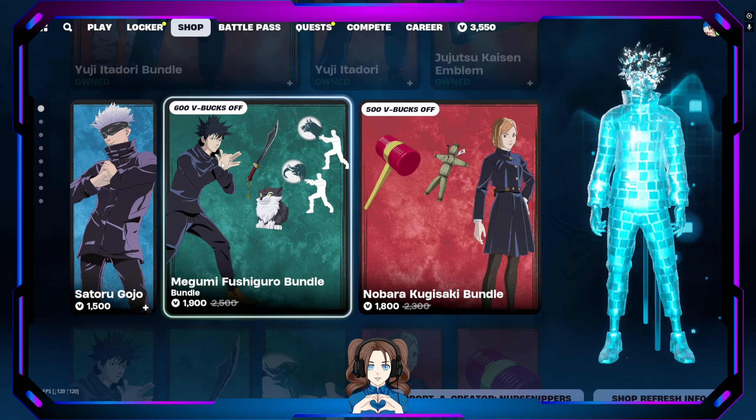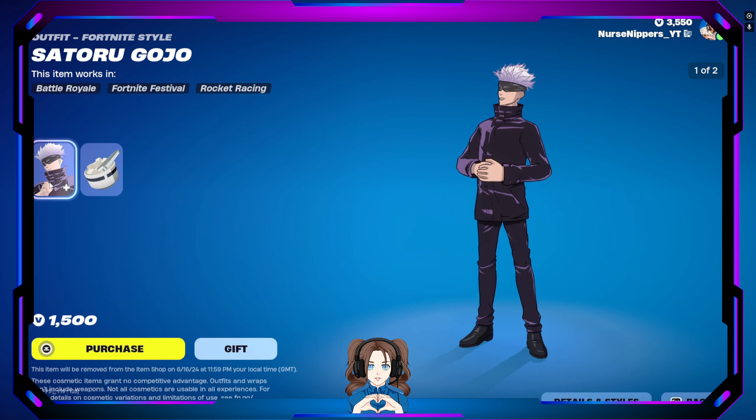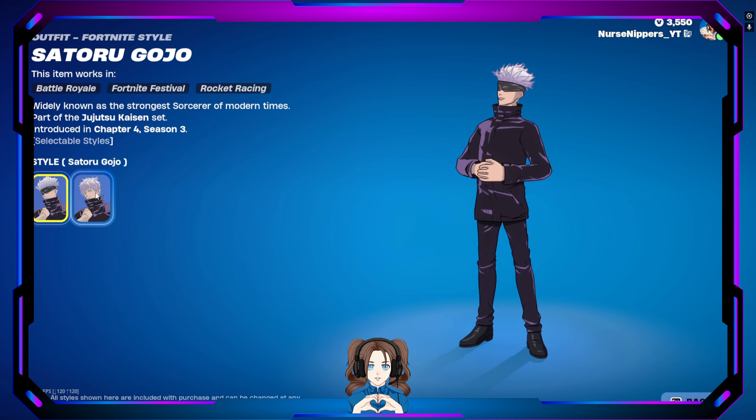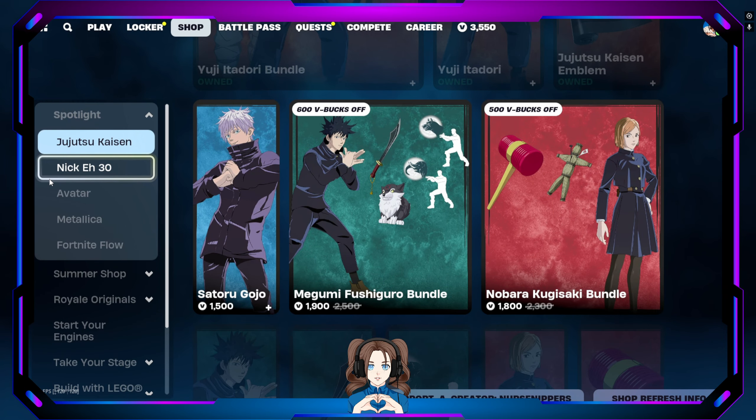I thought I had her to be honest. We've got Satoru Gojo — I don't know why I wanted to say it differently, that's not right. There he is with six eyes, and of course the Sweet Selection back bling. Moving on.